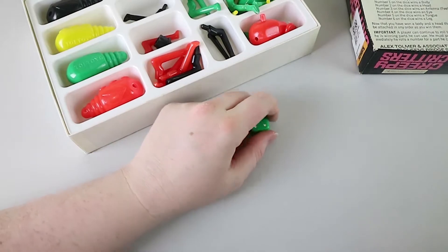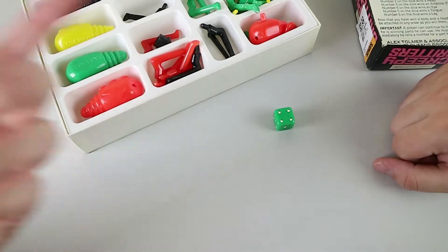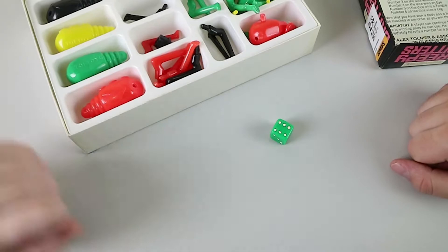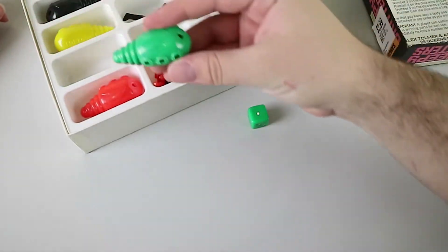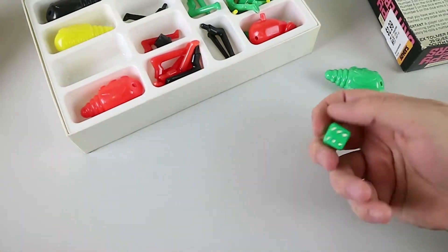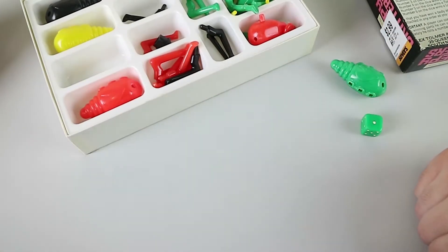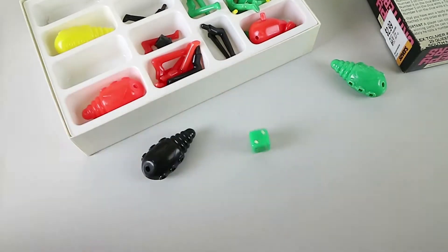Whoever rolls highest goes first. I've got a three — four, so you go first. I need a one for a body. We could be here for a while. I'm going to go for green — green body for me. Now you get to roll again. So every time you get a body piece that you need, you're able to roll again. I need a two for a head. I need to get a head. One — I don't need another body. I'll take my body part and roll.